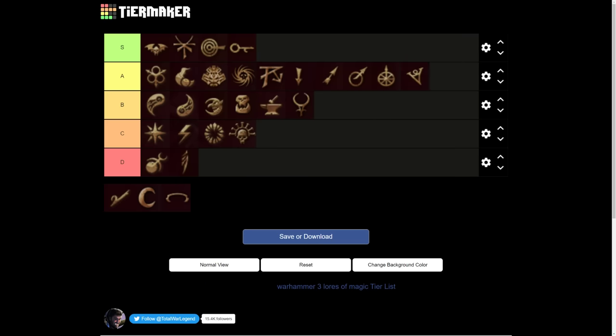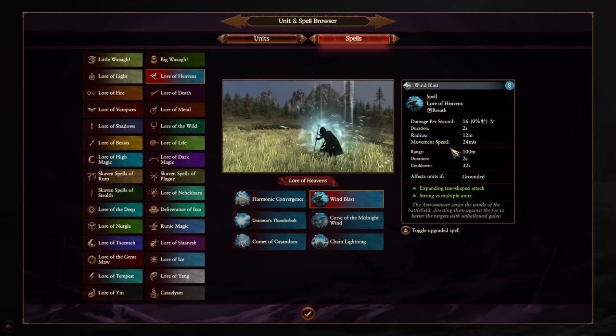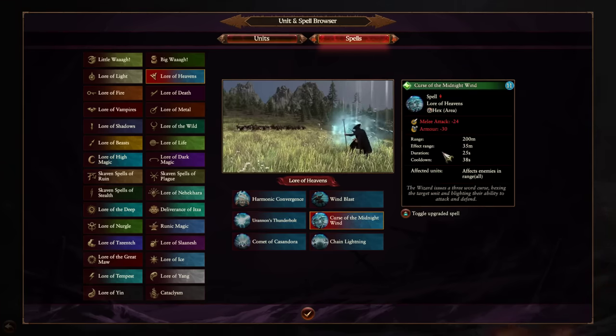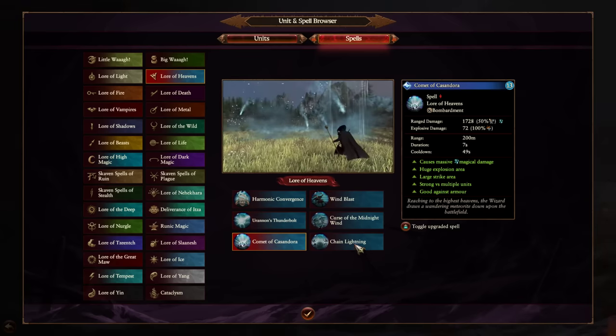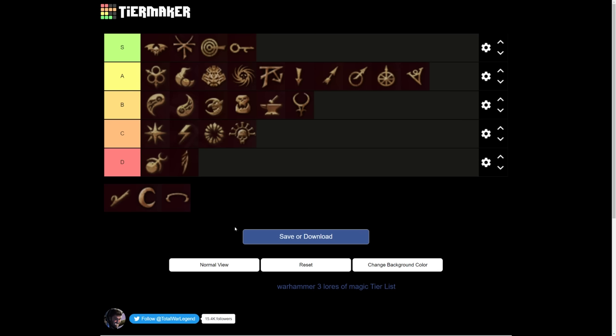Lore of Heavens is a good lore of magic — I'm putting it under A tier. Uranon's Thunderbolt is a lot better than it used to be in Warhammer 2 — overcast on a blob it's really bloody powerful. Curse of the Midnight Wind is a really good debuff because it's area of effect without requiring overcasting. Comet of Casandora is a really good bombardment spell, just make sure the unit is pinned down before casting. Chain Lightning is a cheap vortex spell that does a lot of damage, just be careful around your own infantry. Overall just a really solid lore of magic.